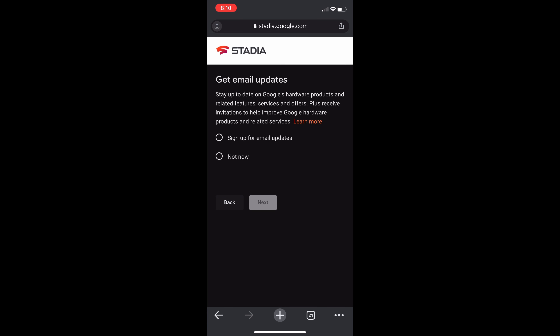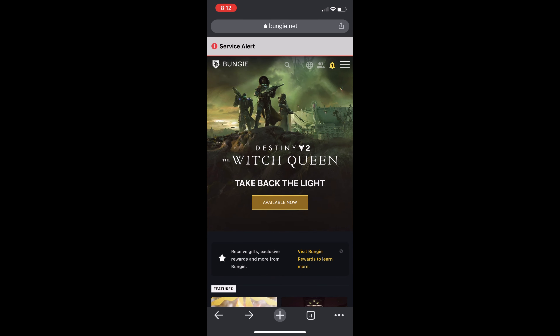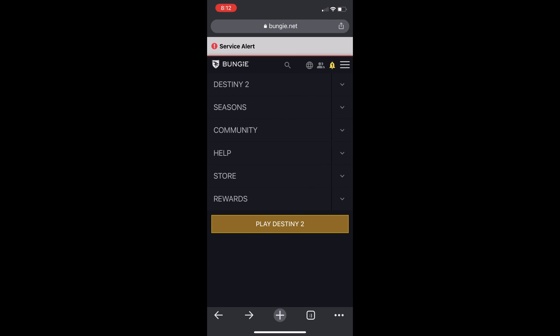From there, what you need to do is get updating emails — in this case I'm saying no. It's going to say start your one-month trial. You can skip out of that. Just remember the Stadia account that you used to sign in. After that, head over to Bungie.net.